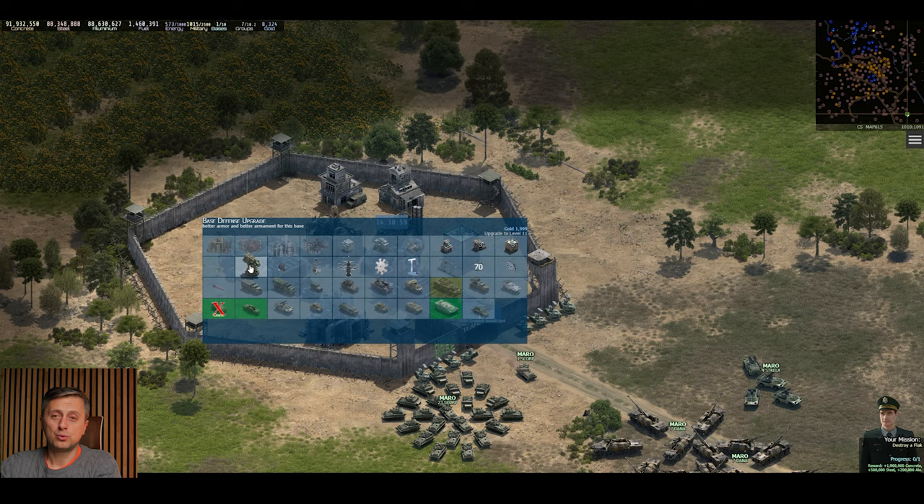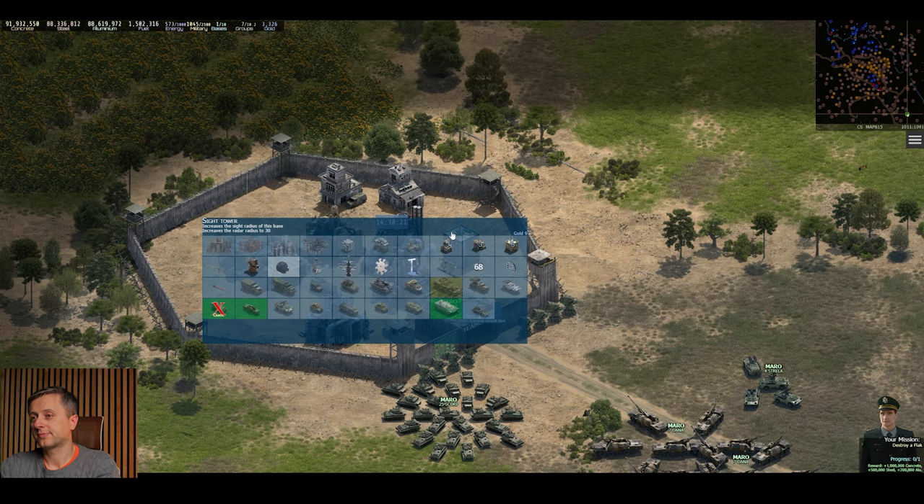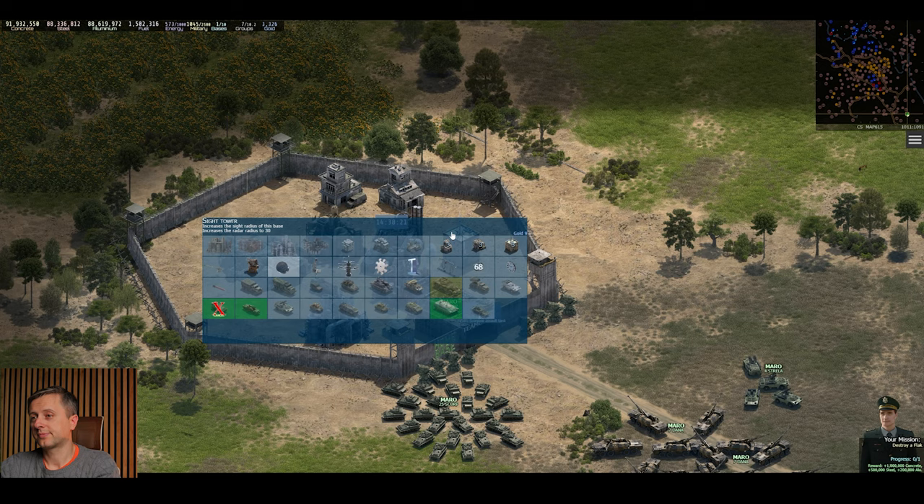Level 10 is 2,000 gold, and then you've got the final level 12 at only 3,000 gold — good value for money. Once you've got the tick box it means you cannot upgrade anymore, so you've got the full level and you're fully protected.